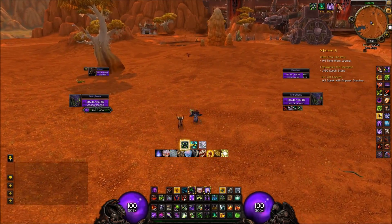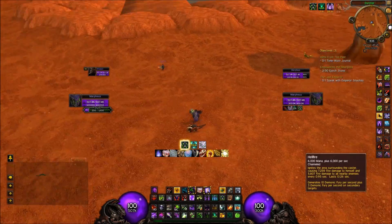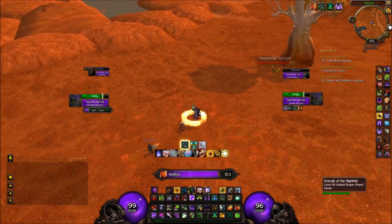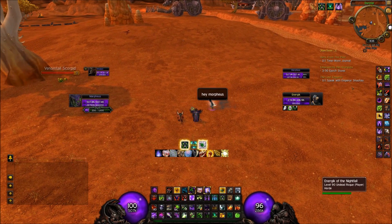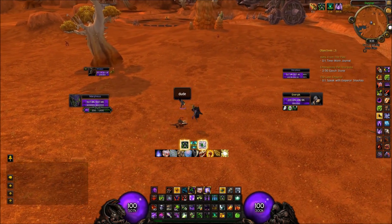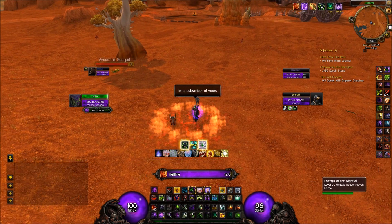So another trick: if a rogue is in stealth and you need to get him out of stealth, you use Hellfire of course. But Hellfire does damage to yourself, and you don't want that. So what you do is you take Twilight Ward and then you do Hellfire.